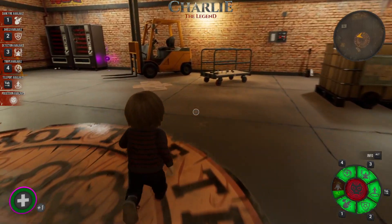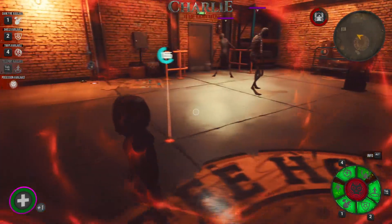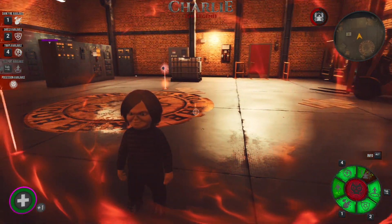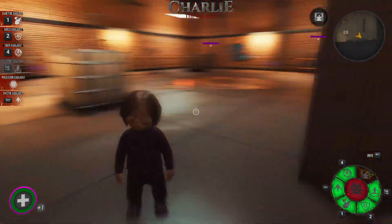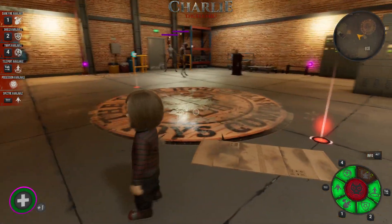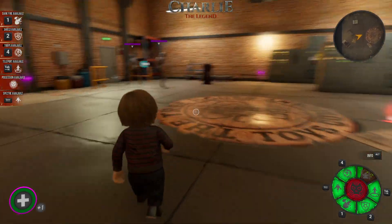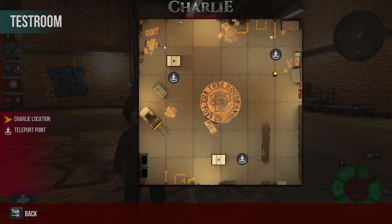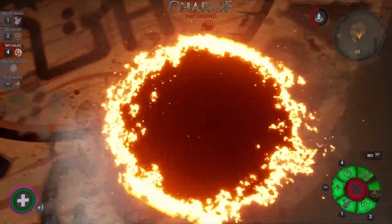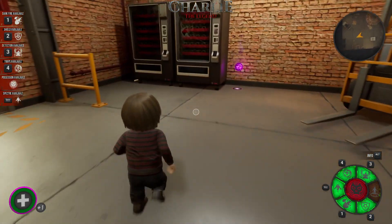There is a thing called possession mode. Charlie will take over a survivor, and that survivor will then try to kill the other survivors in the game. If he can't find a survivor, he will eventually kill himself. But if you are a survivor and you find one of your friends who has been possessed by Charlie - because he will start attacking you - throw holy water onto him and he will no longer be possessed. Now we're going to teleport - this is one of Charlie's big things. He can teleport from anywhere in the map to somewhere else. That's a good ability.